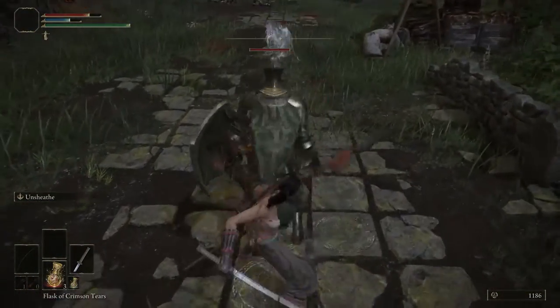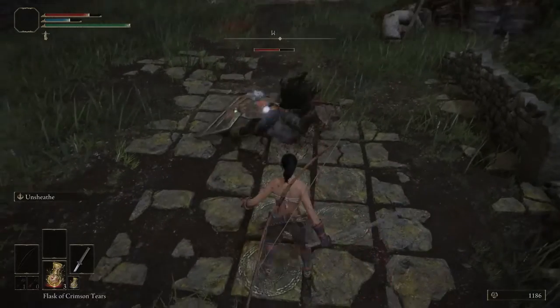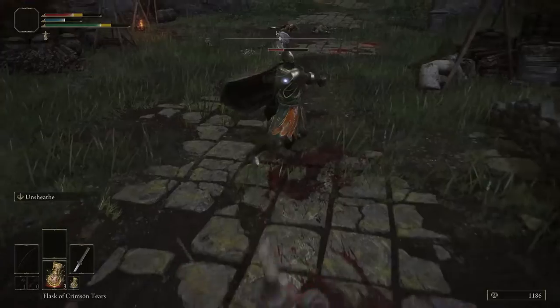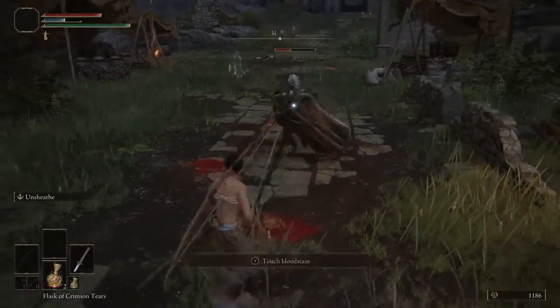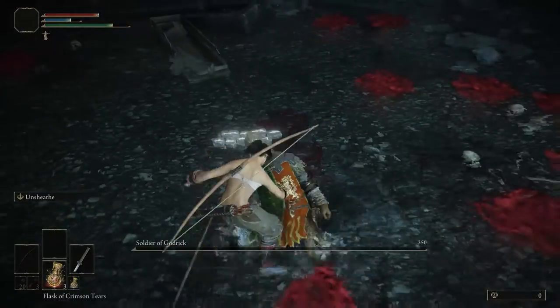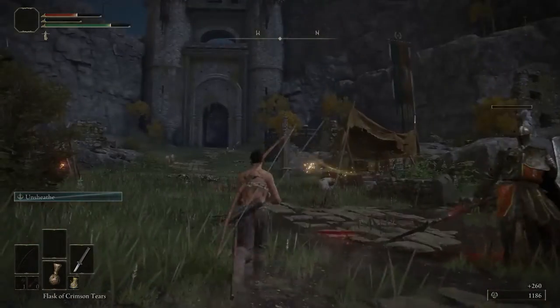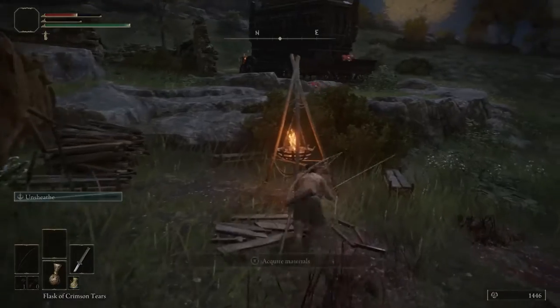If you haven't already, the biggest challenge in this place is the one with the lance and great shield. You can easily sneak up on him for a free backstab. Obviously he's gonna be tankier than the rest and definitely more challenging than that boss earlier, but if you're patient with your attacks, you can easily punish him every time you bait out an attack. Once you're done with him, you've pretty much cleared this area.